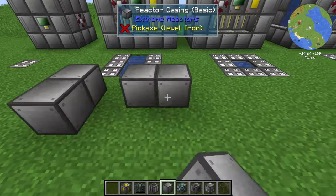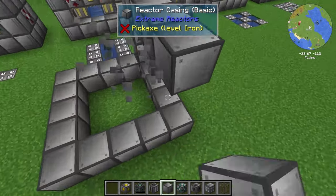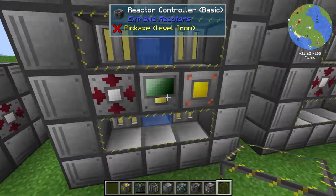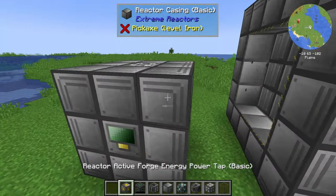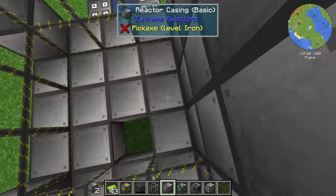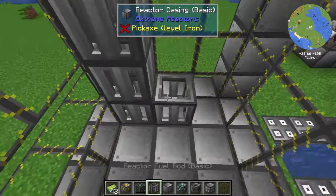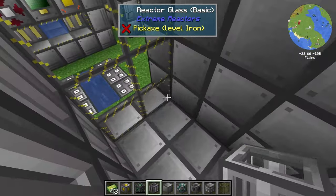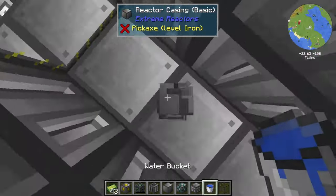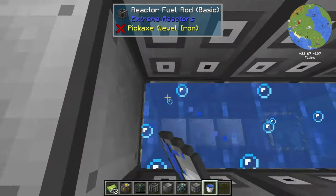To build one of the larger ones, I go with a five by five by five. Make yourself a frame out of reactor casing, then fill up the sides. The interface blocks can be placed anywhere as long as they're not at the edge — anywhere in the middle is fine. You've got to build the flooring as well, that's also necessary. Then you fill this area with reactor fuel rods.